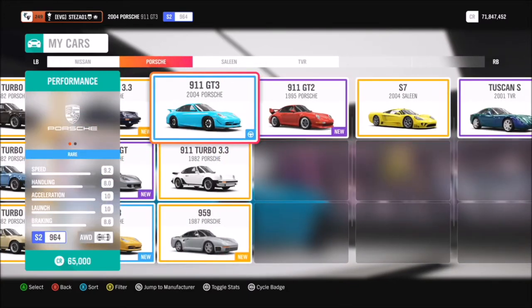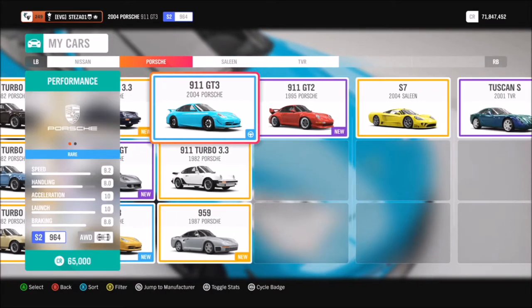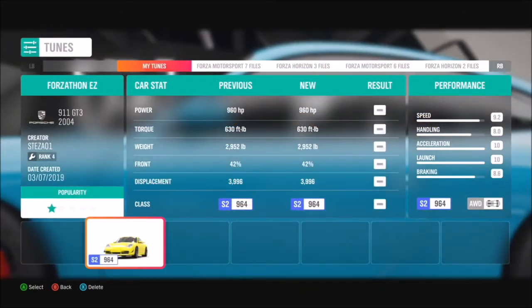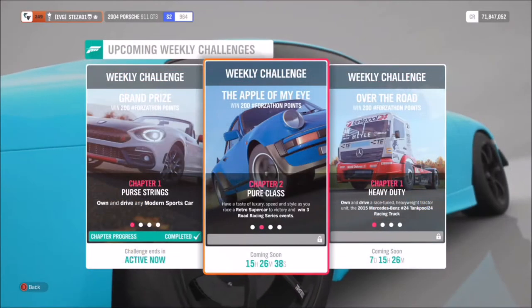But I'm going to go for the 2004 Porsche 911 GT3, as it's very cheap and accessible — only 65 grand from the Auto Show, which makes it probably the cheapest retro supercar. I've made a tune called 'Forzathon Easy' and it will hit just over 250 miles per hour.